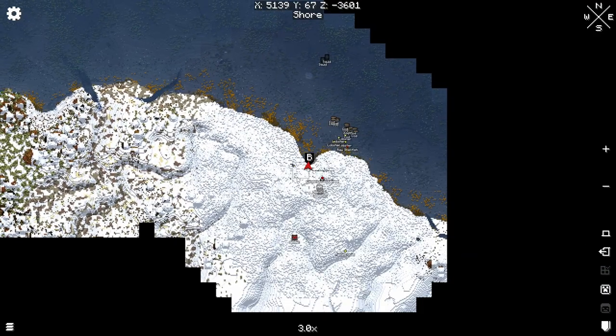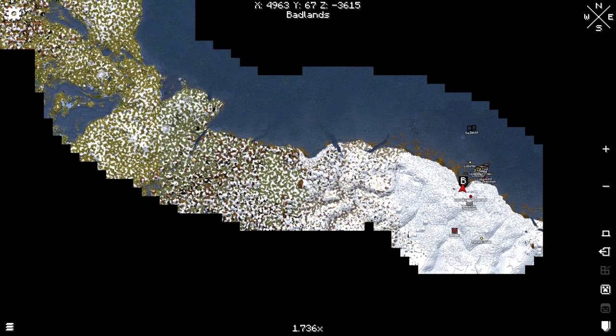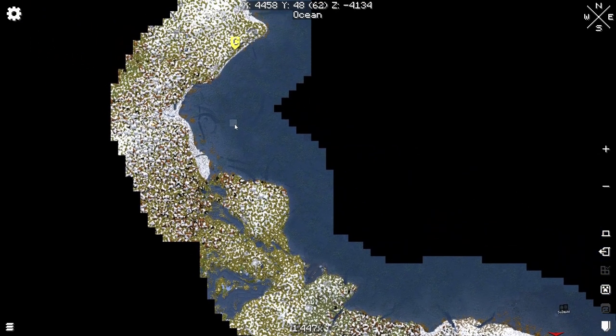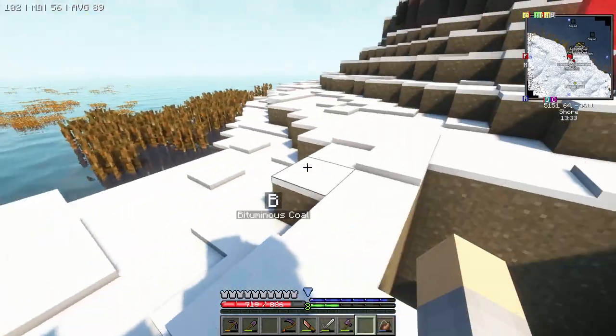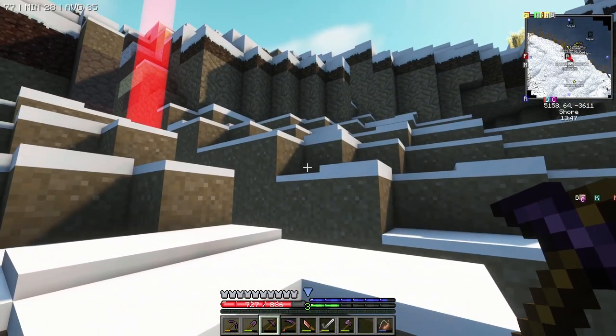Looking at the map - here I am. I found it by running around with the prospector's pick, which I've been doing for about two game months, running along a shoreline. It makes it really easy and there's a lot of stuff I found. Check this out - this is a gabbro area and I found kimberlite in a couple spots, which is basically diamonds, and it's only in gabbro. I found that on the coast and just ran right down the coastline, and I found the bituminous coal right here.